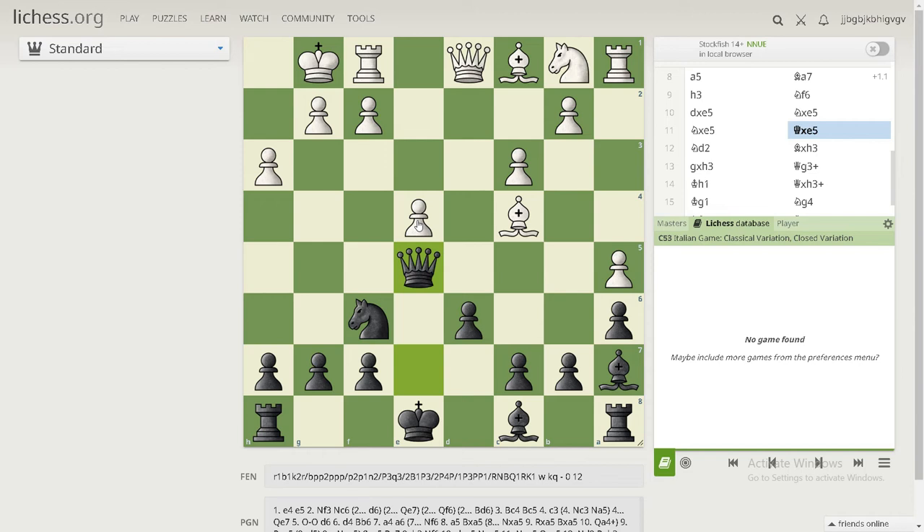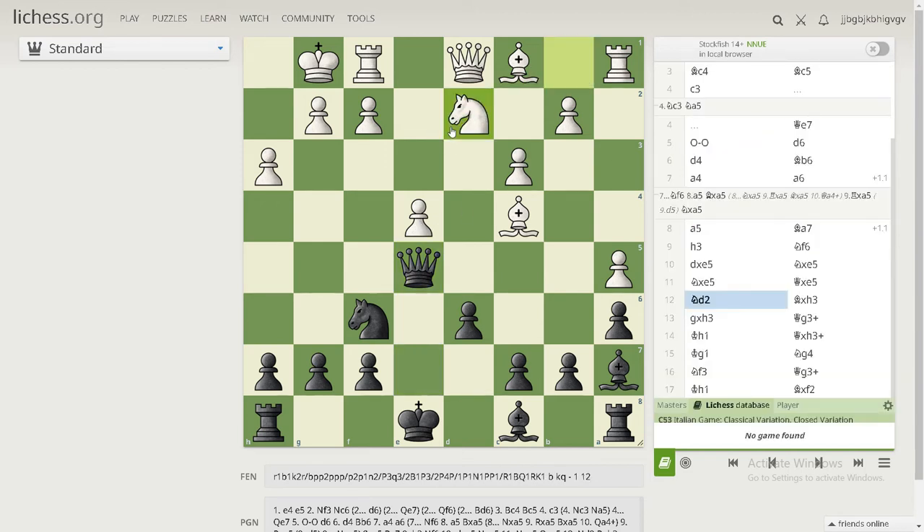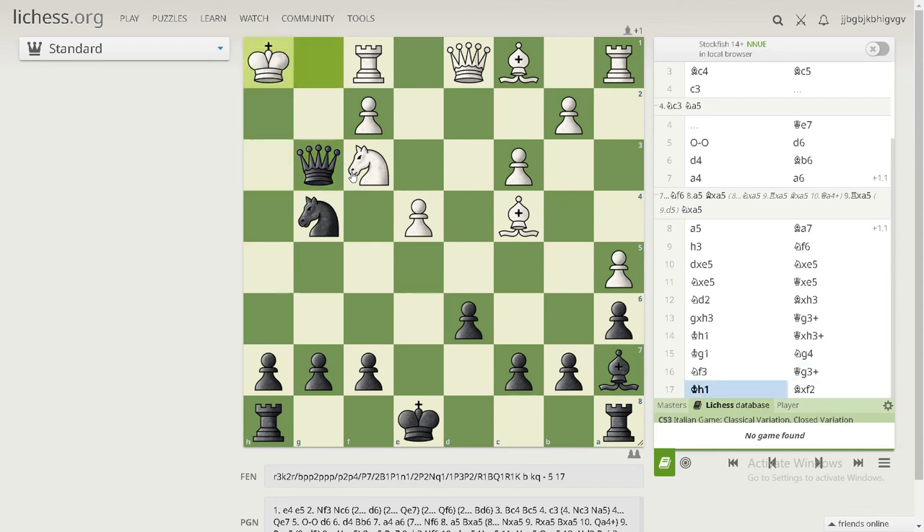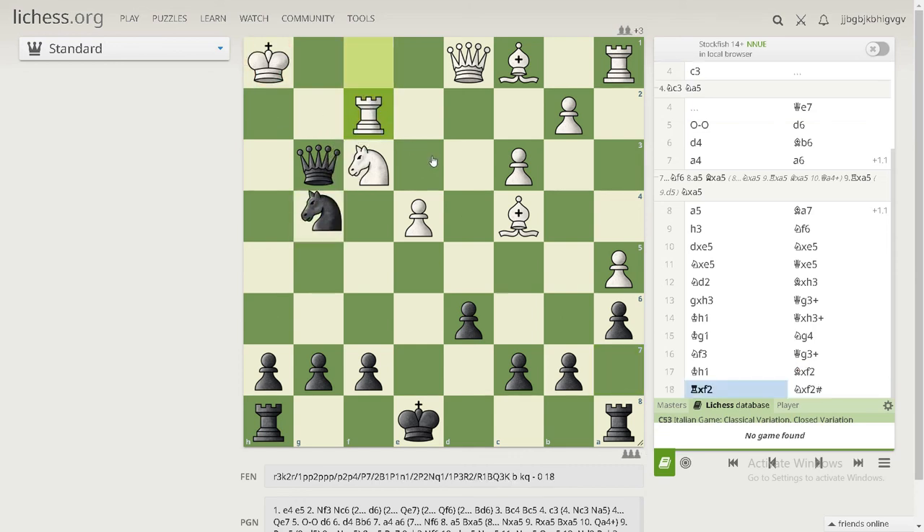Now a pawn is attacked, and white tries to protect it, but because black played really good moves so far, there's a chance to finish with nice combinations. Bishop takes, then takes, then queen check — white cannot take because of a pin. The king moves, black takes more material, and the knight moves forward threatening mate. Forcing moves are really good because they make the opponent do what you want. White has to defend, but after king moves and taking on f2, there's a fork threat and a devastating queen h3 threat, so white resigned.